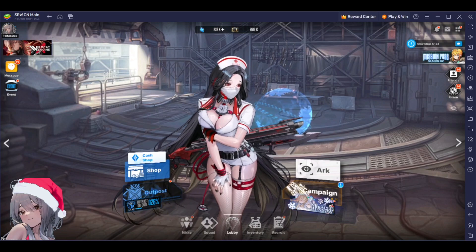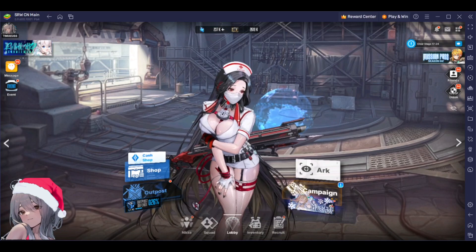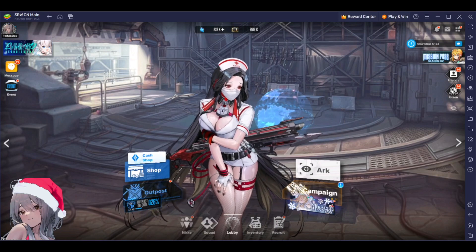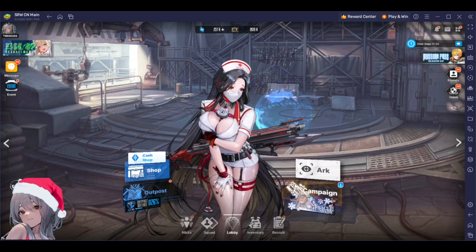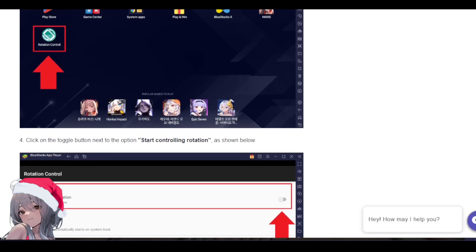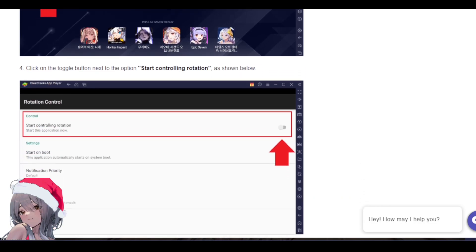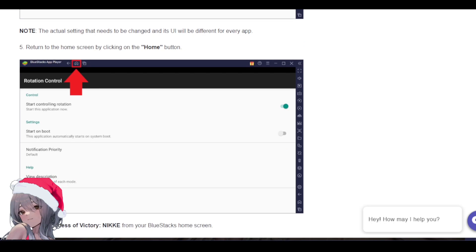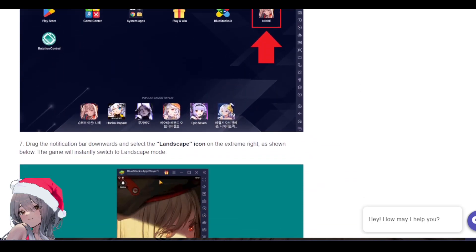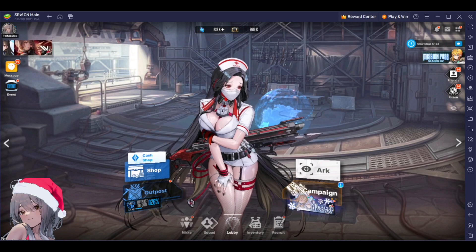Before we start, a word from our sponsor: BlueStacks. You can see from my screen that I'm actually playing NIKKE on BlueStacks — they've got widescreen support as well. You can check out their website and download an app called Rotational Control, which works on most Android devices. You enable Rotational Control, launch NIKKE, drag the top bar down and enable that, and now you can play NIKKE on BlueStacks in widescreen.